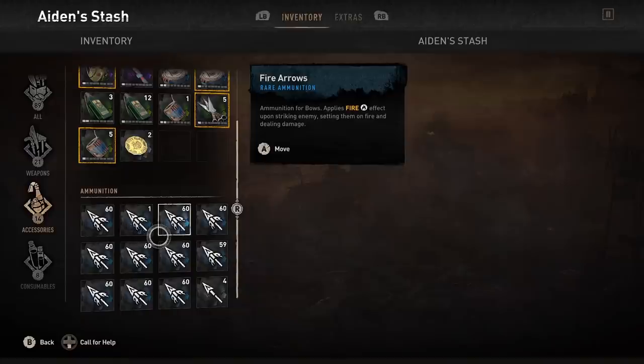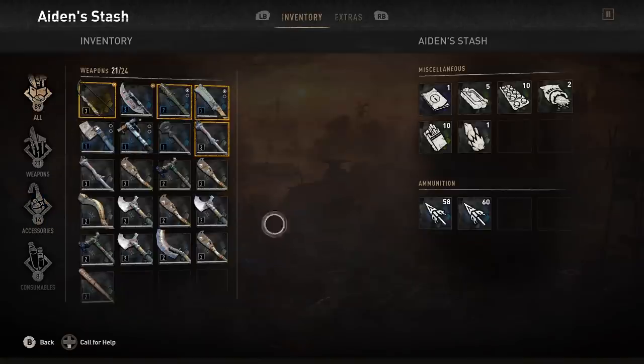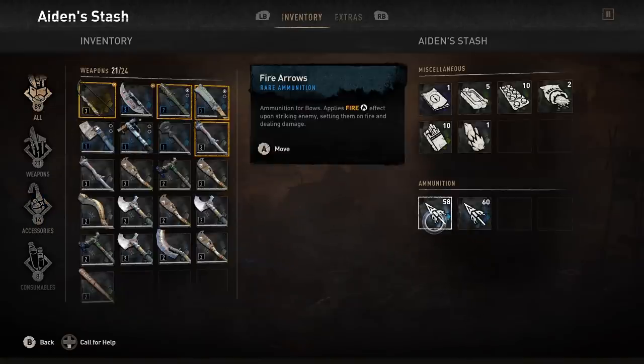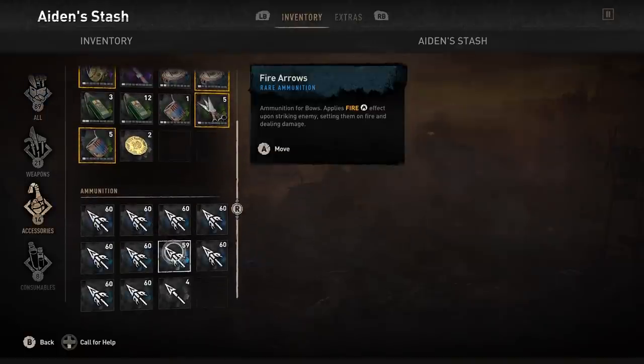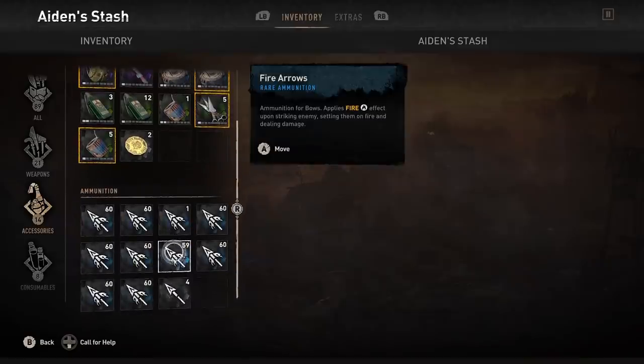Here's where the exploit comes in. Now we have this stack of one, and we're going to put in another 59. What it'll do is it will move 59, but it'll do it from this other stack that only has one. So while you only have one, it'll move the 59 but only remove the stack of one. So if you move this max, the stack of one is gone and the 59 is still in here — it moved that stack of one but credited you for the full 59.